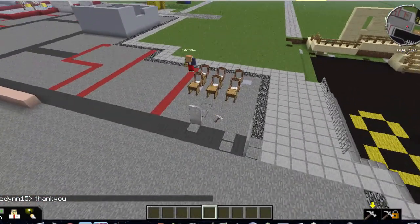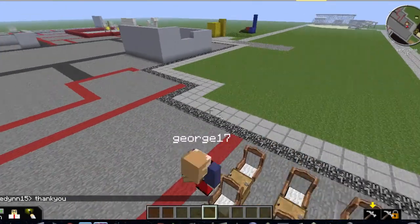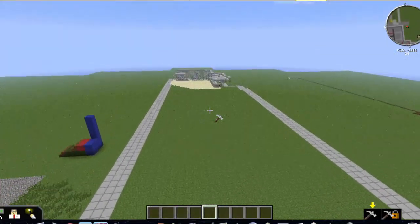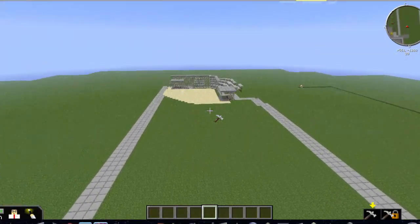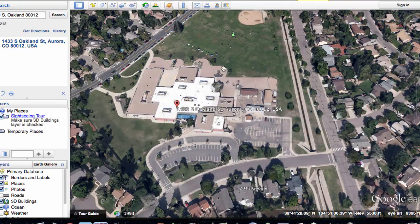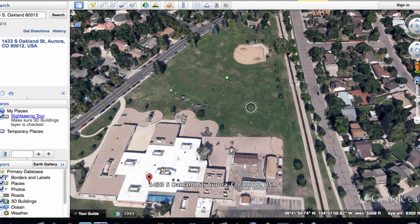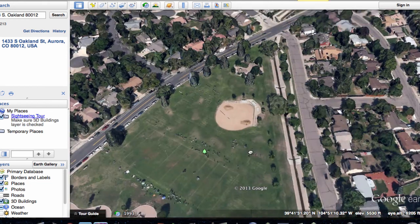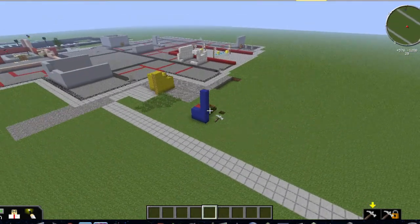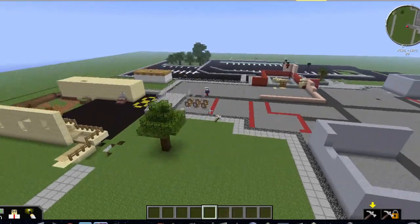I was asking kids to not put roofs up so we could see how they're doing the classrooms. In the back here, we have our baseball diamond with bleachers. So if you compare that to Google Earth and we come in here and see our baseball diamond, you can get an idea of what kids are doing in the game. So it's been an ongoing process, about three or four weeks now just getting all this done.